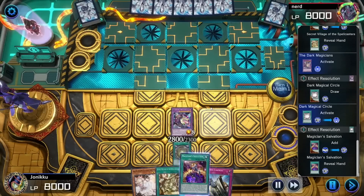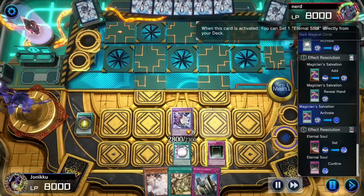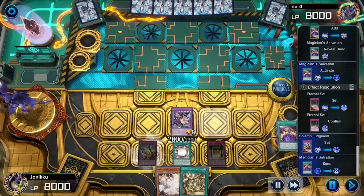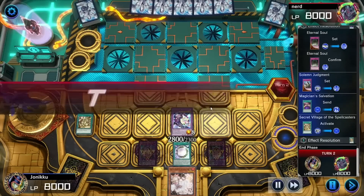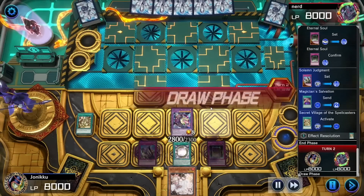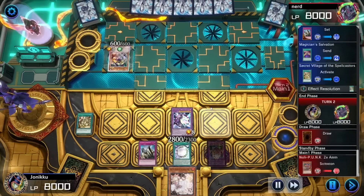Then I got Magician's Salvation, which allows me to get Eternal Soul. And then I played Secret Village of the Spellcasters. Now I have a free banish and they can't play spell cards.